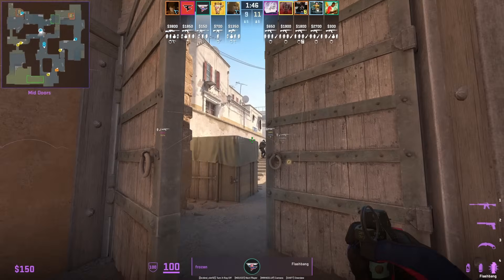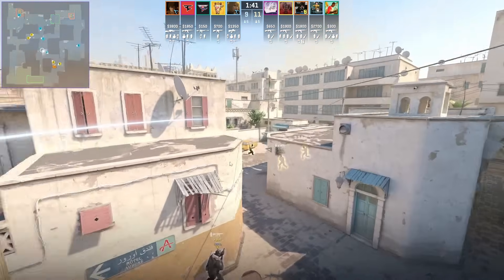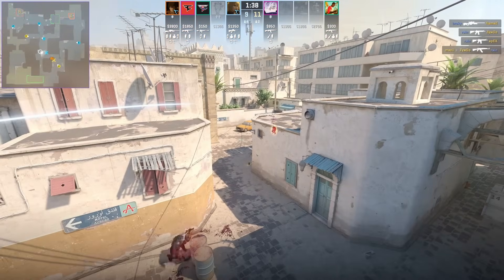FaZe have an aggressive CT setup where one player pushes up mid and then Frozen holds his flash to flash over the wall for that player to peek.